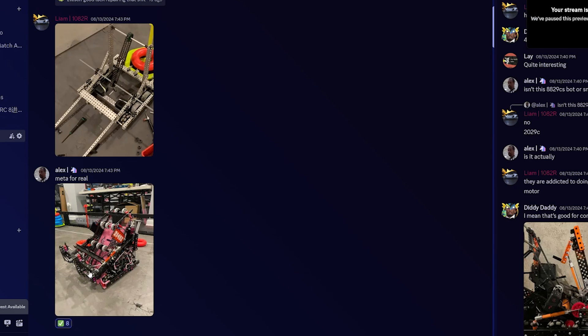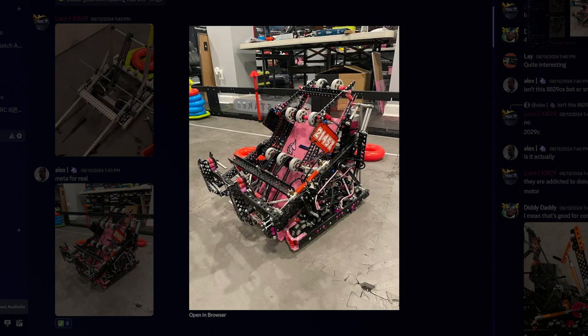Next up, we have 2145Z's robot. This is a very good-looking pink robot, very similar to what they posted early season except with the change of having a hood intake. The only thing I don't like about hood intakes is it makes redirect a little bit harder to do, but they didn't use redirect, so that wasn't a problem for them.